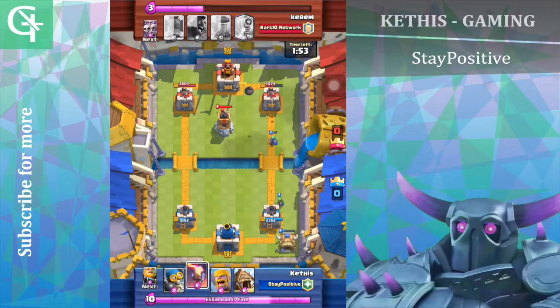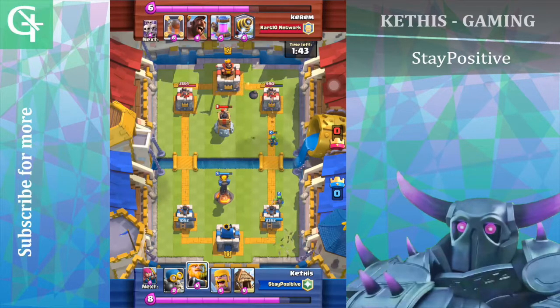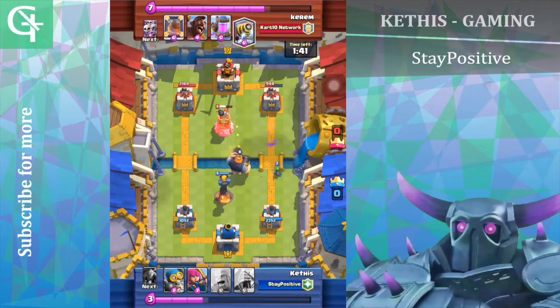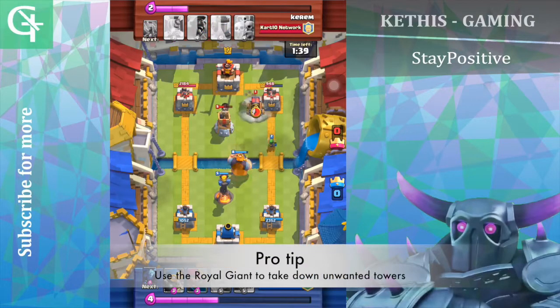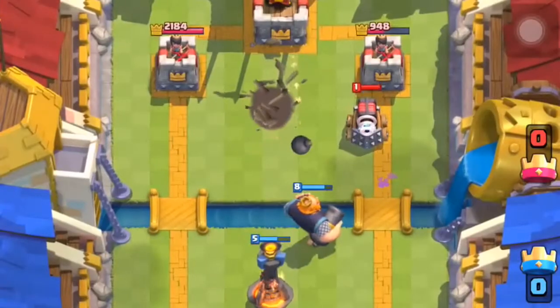So now his sparky and my spirit goblins did the same amount of damage to our towers. He's going to put down his bomb tower, which is a card that my royal giant can take down — just by putting my royal giant down in the river.